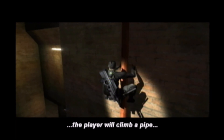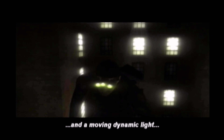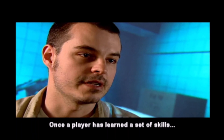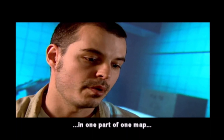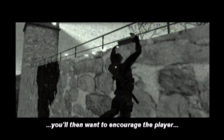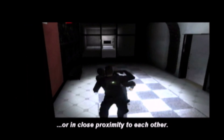Then in level five or level seven, you're going to have the player climbing a pipe with an enemy looking out the window and a moving dynamic light searching the area of the pipe. Once the player has learned a set of skills in one part of a map or over the course of a few maps, you want to encourage the player to face all of these challenges simultaneously or in close proximity to each other.